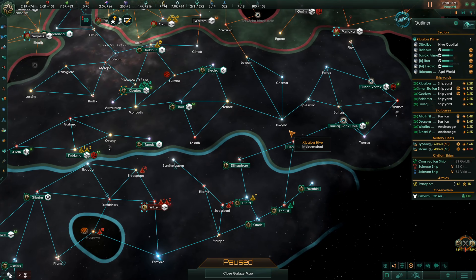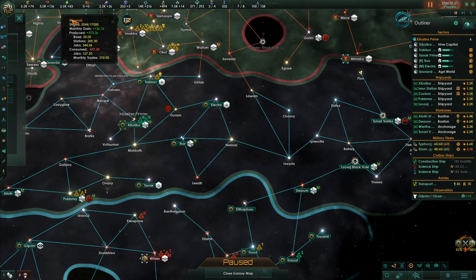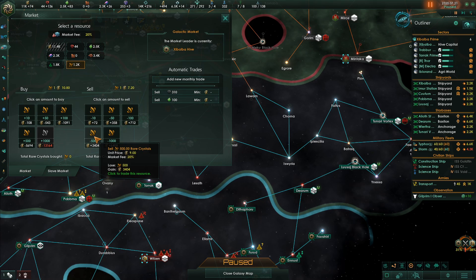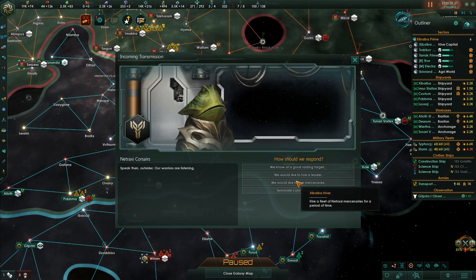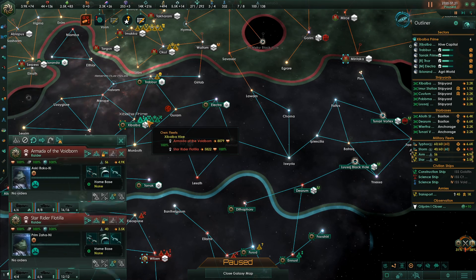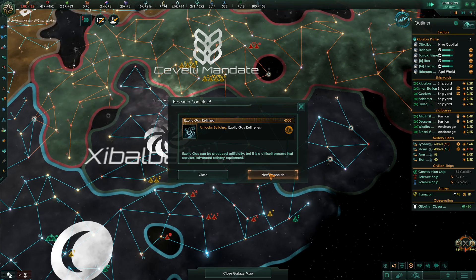We don't have the resources to buy a fleet, but let's see about that. Let's sell 5,000 of those and 5,000 of these — that gets us to 7.6. If we sell 500 of these, we can go to the Natraxi Corsairs and say we would like to hire mercenaries. The Armada of the Voidborn is going to cost us 9, and the Star Flotilla is going to cost us 6. If we do that we get these two fleets and tell them to hurry up and get over there to fight on our behalf. That cost us an arm and a leg, but it seems like a really smart idea compared to letting them stomp in here.